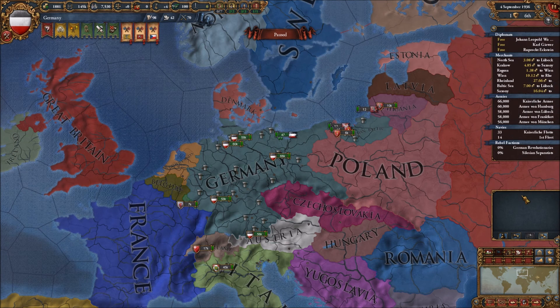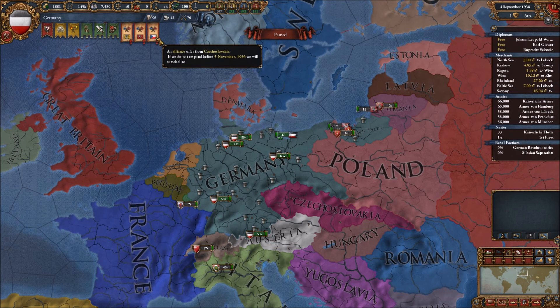Here we have the choice to sort of take things into our own hands, which is really good - including getting rid of Hitler as our leader really early, which is something I'm going to do just so that no one gets offended. We can replace him with someone else who can represent me instead. Already some alliance requests - we're allied to Italy and Japan already, and my first aim is to make friends with Turkey.